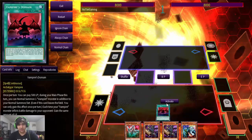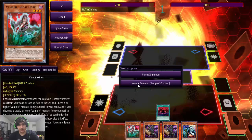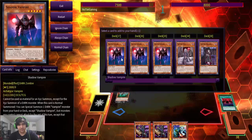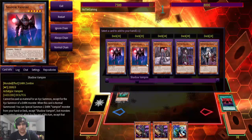To start the combo off, we'll do Vampire's Domain, activate effect, giving you an extra normal summon. We'll use this effect, pitching the Vampire Domain, and with this we're going to want to search for Shadow Vampire.